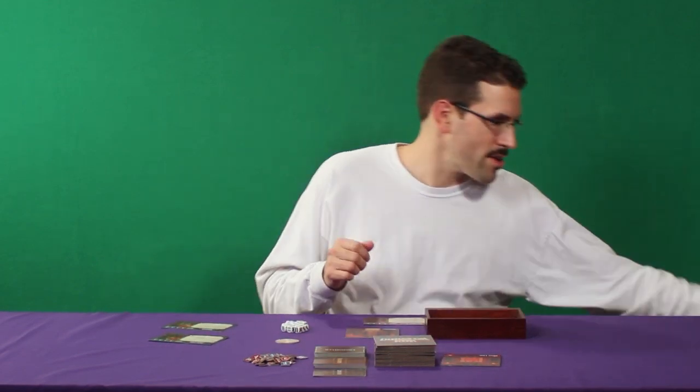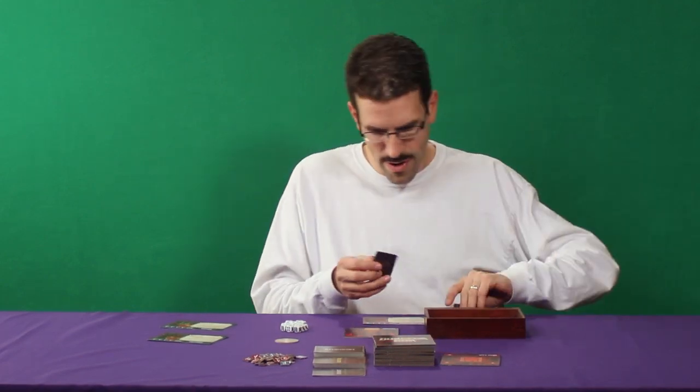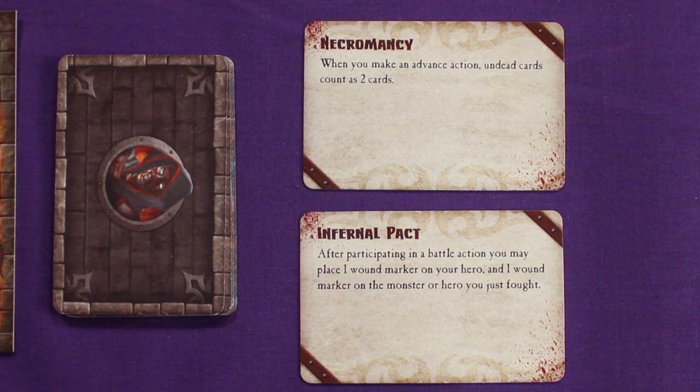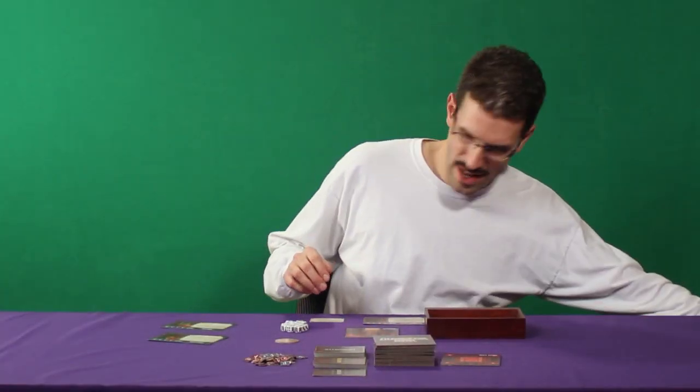To set up my character, I pull my unique stack of ability cards, give them a quick shuffle, and draw two off the top. I've gotten Necromancy and Infernal Pact. Necromancy says when you make an advance action, undead cards count as two cards — so one undead encounter card in my loot pile can advance my character instead of needing two different cards. Infernal Pact states after participating in a battle action, you may place one wound marker on your hero and one on the monster or hero you fought — guaranteeing a wound on my enemy regardless of the dice roll, though I wound myself too. I'm going to stick with Necromancy, since leveling up quicker seems useful, then discard the unchosen card.